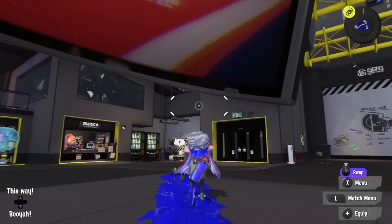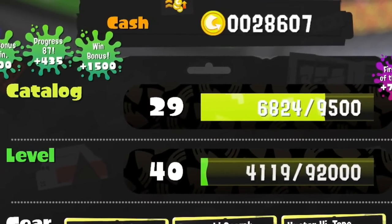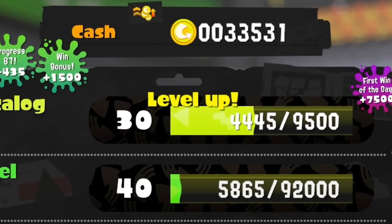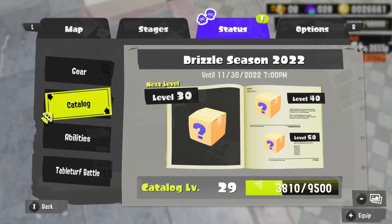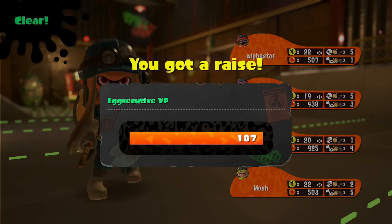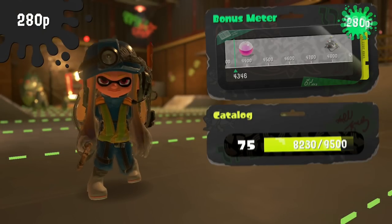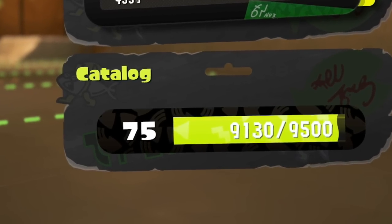To make this a little easier on yourself, remember that you get almost a free level up from your first win of the day via the 7,500 point bonus. Every catalog level requires 9,500 points to complete. The slowest way to get your catalog level up is going to be in Salmon Run, so stick to Turf War or Ranked to level up faster.